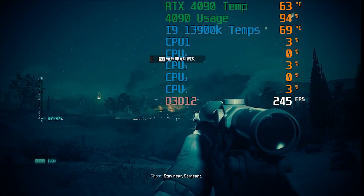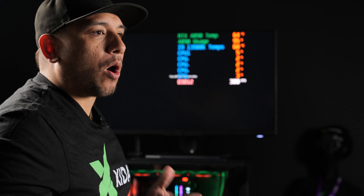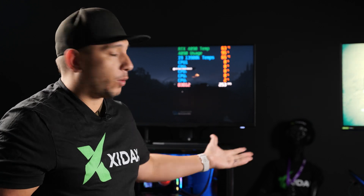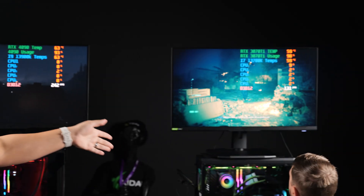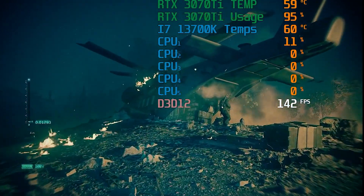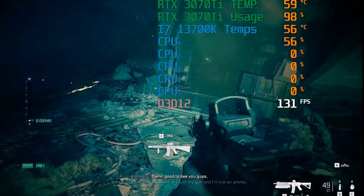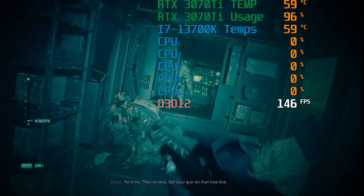With DLSS turned on at 1440p, on my machine I'm getting a smooth 240 frames per second. There are 240Hz gaming monitors for 1440p, and people have been wanting to push that many frames on competitive AAA titles — the 4090 is the way to go. This is the first time I've actually seen a GPU consistently keep that frame time up at 1440p. On Julian's system with DLSS on, we're getting 140–150 frames per second. This is at 1440p Ultra — a worst-case scenario — so if you have a 1440p 144Hz monitor, this system is going to match it perfectly.